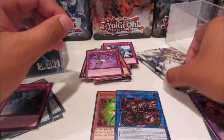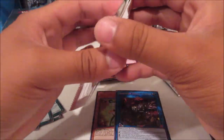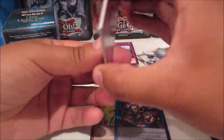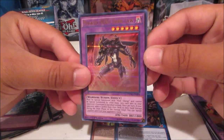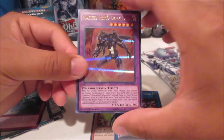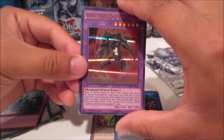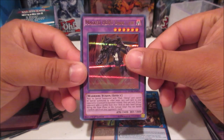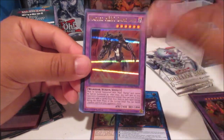Let's go into Duelist Saga. I can't really find these anywhere unless you look on eBay or Amazon — they are roughly around $15 to $20. We are starting off with Masked HERO Dark Law — wow, beautiful Ultra Rare! I'm a very big fan of these alternate ultra rares that came out for just Duelist Saga. A lot of people don't really like it but for me, I love it.